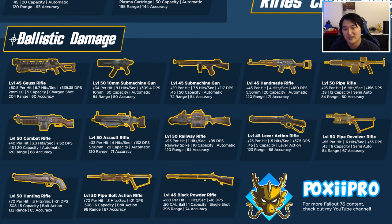Moving to the slower-firing, harder-hitting group from the railway rifle down to the black powder rifle. The railway rifle has the fastest attack speed of this group, but you don't want to spam-fire it because accuracy gets pretty bad. For single-target damage it's very good — 95 damage per hit with great range and good VATS accuracy. The lever action rifle does 75 damage per hit with a decent firing speed and DPS. The lever action is pretty popular because it has solid per-hit damage but also a decent fire rate.